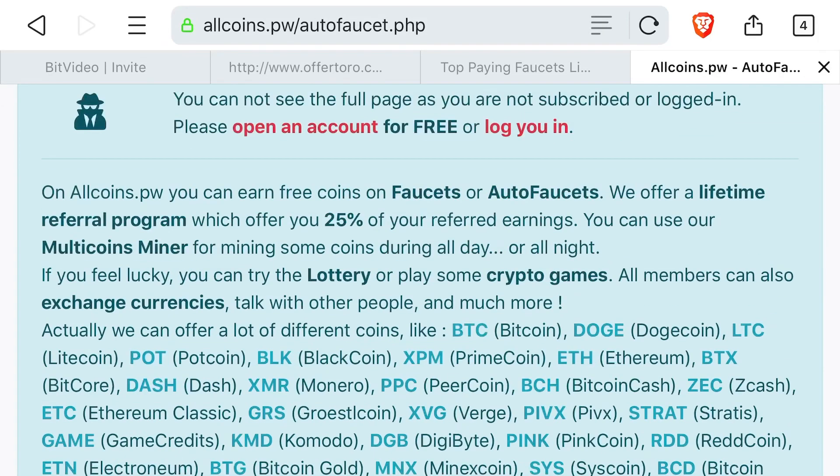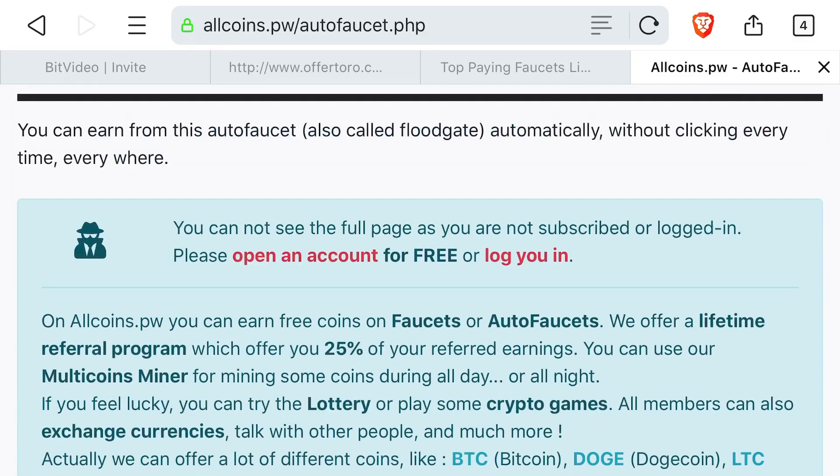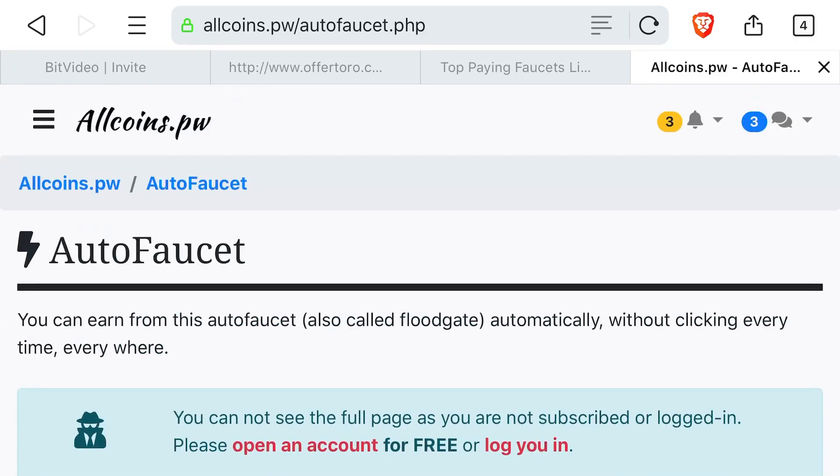Let's click on something that doesn't take a lot of energy. It says faucets and auto faucets. They offer a lifetime referral program which gives 25% referral earnings. It shows all the coins you can use. We'll create an account quickly.